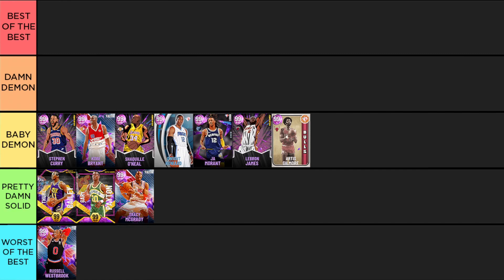Starting the boom baby demon tier with Steph Curry. His jumper is probably one of the easiest to time jumpers in the game, the Steph Curry dribble style is pretty nice, and they actually gave this card some defense with some slashing. The three-point hunting and playmaking are obviously great. Curry does have some pretty good perimeter defense but he's still a pup inside, which can be a little bit annoying.